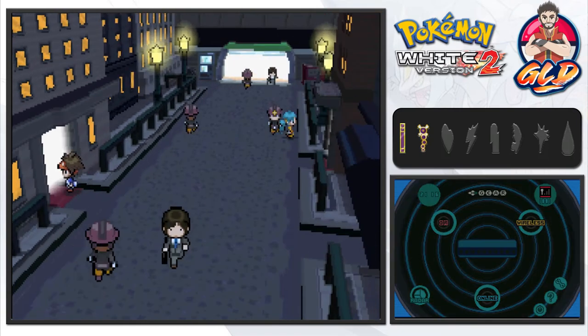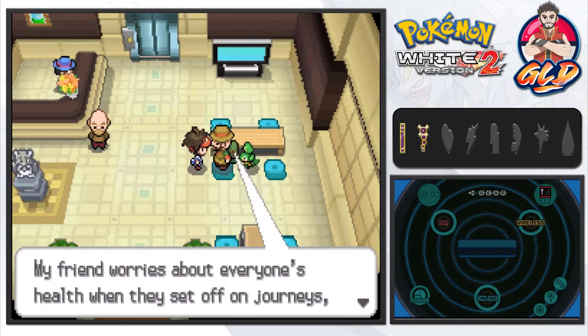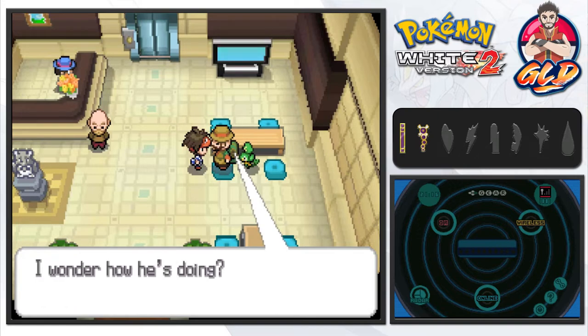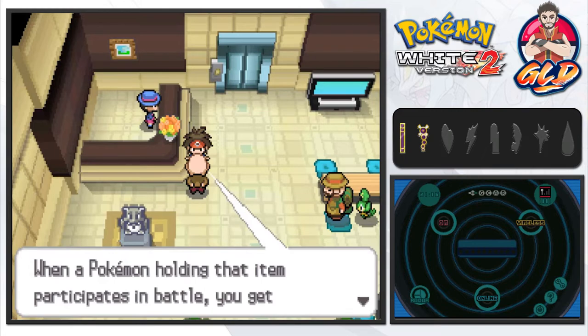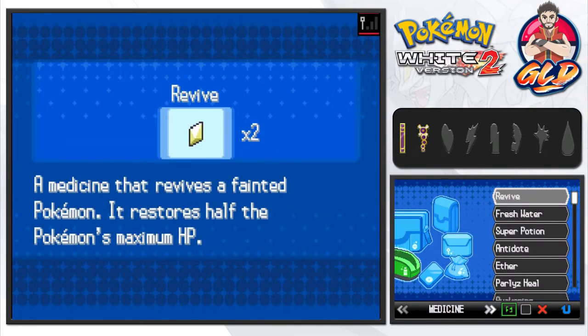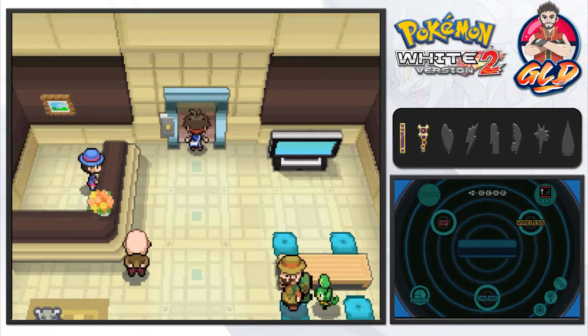If you guys are wondering what I'm sipping on, it's just Powerade — good old Draven doesn't drink anymore. A friend always nicknames a Pokemon he trades 'Gesundheit.' This guy gives us the Amulet Coin, which means if your Pokemon holding this item participates in battle, you get more prize money — which is a very good idea because we all love money. I'm going to give this item to Budkis since it's my first Pokemon, and eventually swap it for a power-up item.